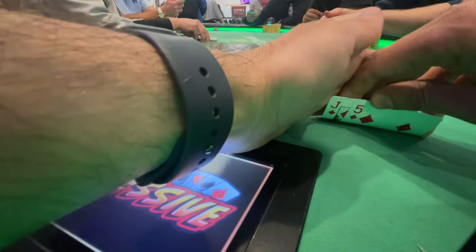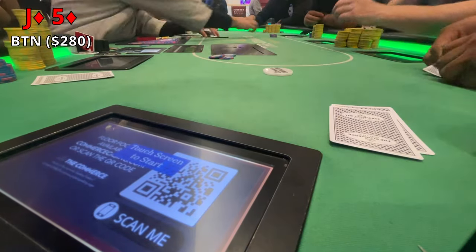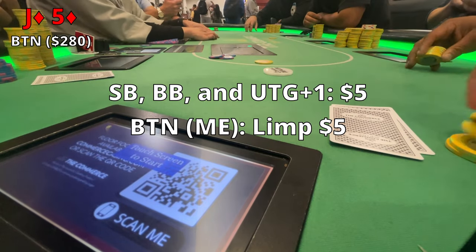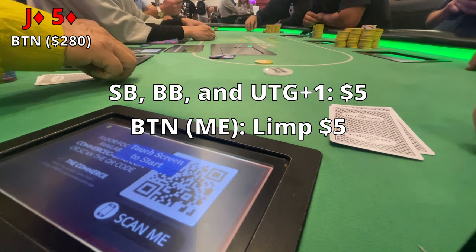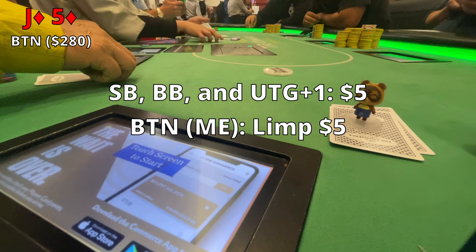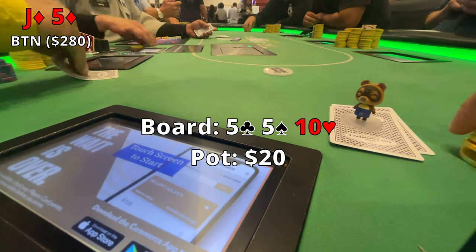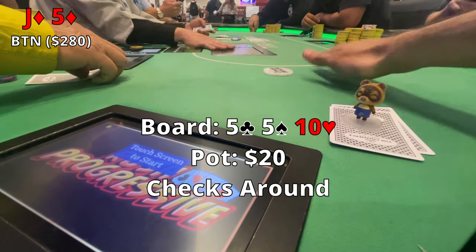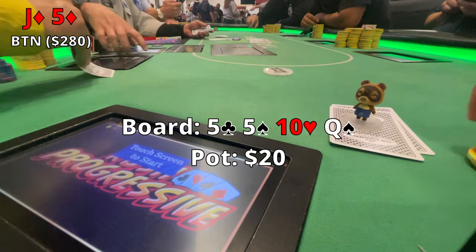Starting our next hand, we've got Jack-5 suited in the button position with $280. We've been a little stagnant throughout the night but not doing too bad. I limp in for $5 pre-flop — it's a four-way flop with the small blind, big blind, and under-the-gun plus one, pot at about $20. The flop comes out 5-5-10. We hit the set right off the rip and everyone checks around. I don't want to look too obvious so I also check, though I might have missed an opportunity to bet there.